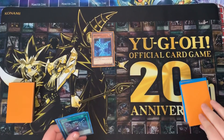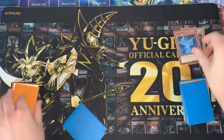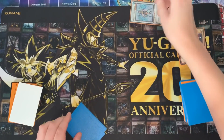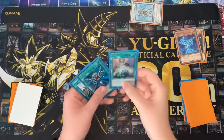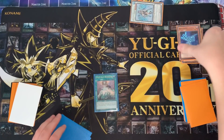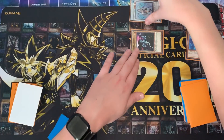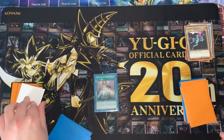You're going to start by normal summoning Draconet and activating its effect to summon Galaxy Serpent from your deck. Then using those two as materials, you're going to synchro summon Ib, the World Chalice Justiciar from your extra deck, and activate her effect to search World Legacy Guardragon. Activating it now, you're going to revive Galaxy Serpent from your graveyard and then make a link — it could be any generic link with bottom left and bottom right arrows.